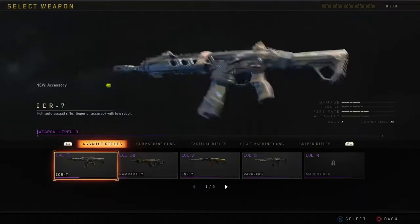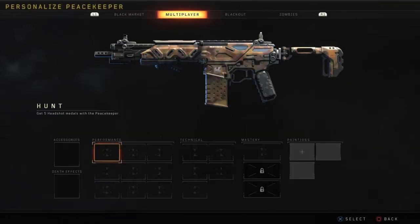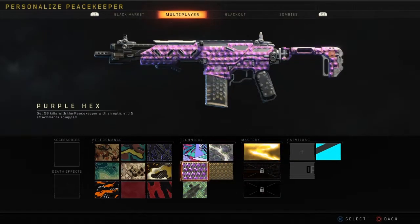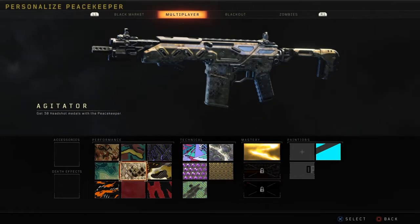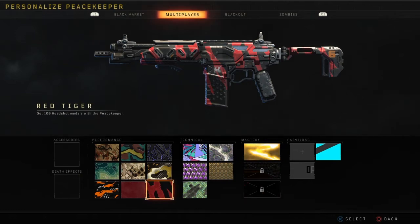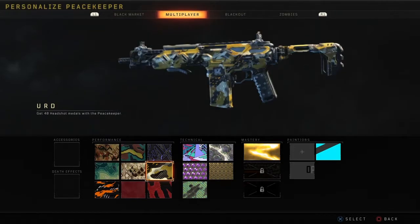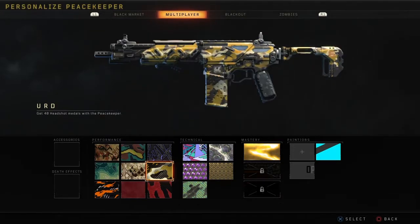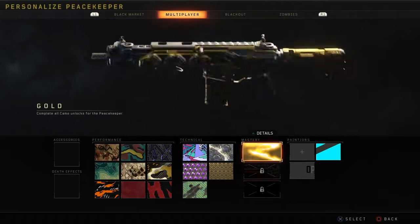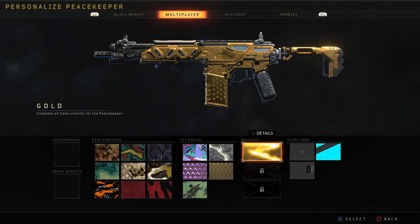Alright guys, welcome back to another video. This is gonna be a quick video — this is what I use for the Peacekeeper. I use gold camo because I maxed everything out. To get gold camo you have to max out performance and technical. Technical took me a while but performance was pretty easy, probably took me a couple months because I was new to the game. But I got through it — I believed in myself, and when you believe in yourself you get what you want. You just got to keep working.